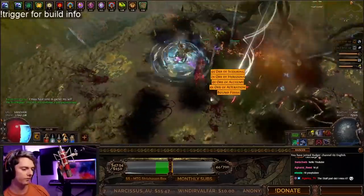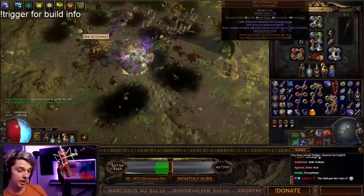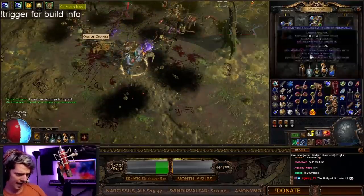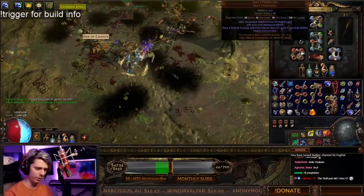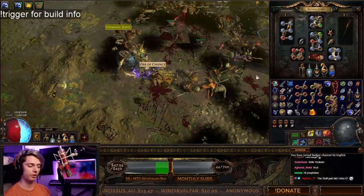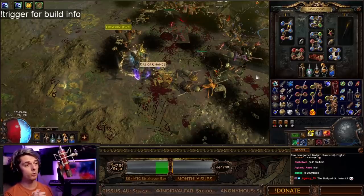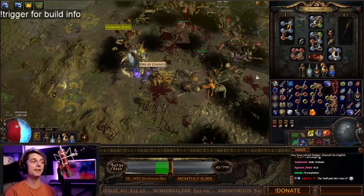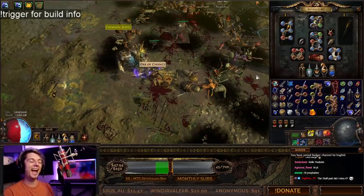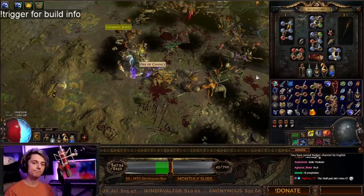Oh, and I guess Vol's Devotion and Vol's Protector as budget. Once I get some more power charge generation, I can switch my Vol's Protector out for a Carcass Jack for more damage, more AoE, life, and everything like that. Or I could go for an influence chest for even more life. That's the build — I hope you enjoyed it. Thank you so much for watching. Badger is putting the paste bin down below so you can have a look at it. See ya.